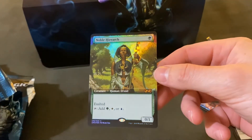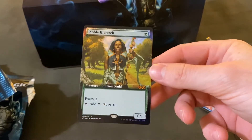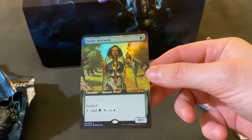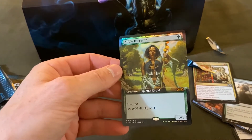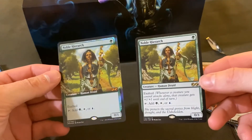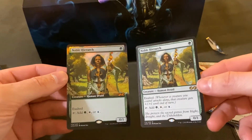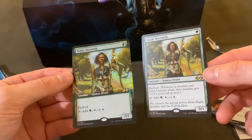This case has been great — two Demonic Tutors, a Mana Crypt, and a Noble Hierarch for the extended art foils. Let me find the other Noble Hierarch real quick. Pulling them right next to each other — it's hard to do it justice. I don't think I have the right lighting, but that's what we got.